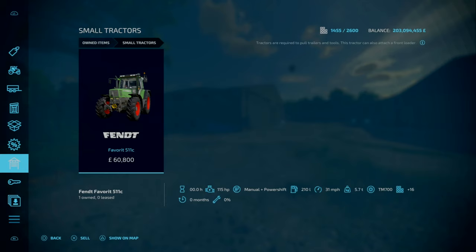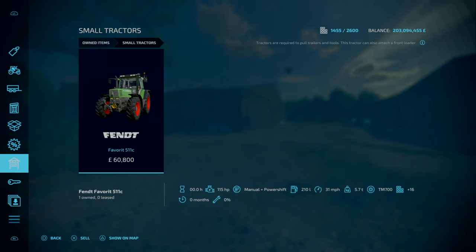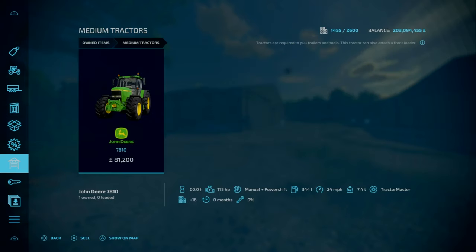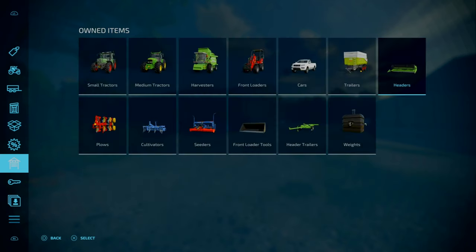On new farm mode, the slot count is 1,455. On farm manager and start from scratch, the slot count goes down to 1,357. The only difference is you don't have the equipment. So we start off with the basic essential equipment: the Fendt Favourite 511C, a medium tractor - the John Deere 7810, the Deutz Fahr Topliner 4095H combine harvester with the Topliner header and header trailer.